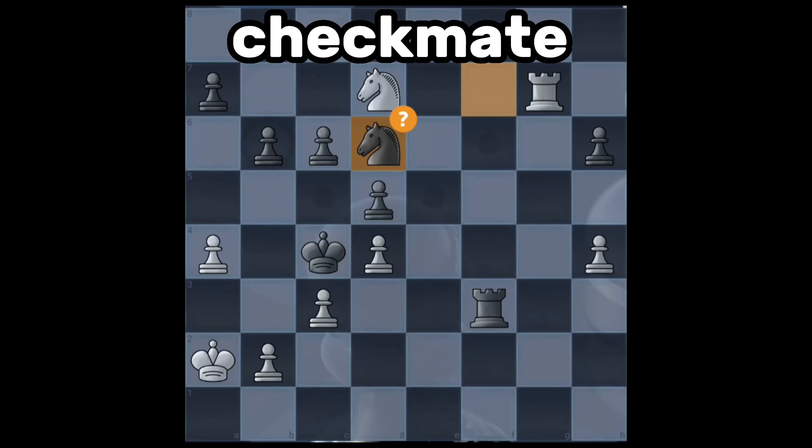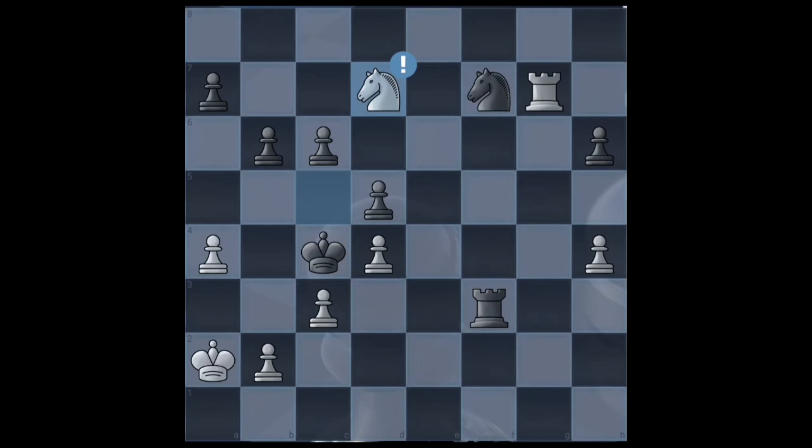If black moves his knight, he will get f4. The only logical move is king to d4 — find the best move for white.